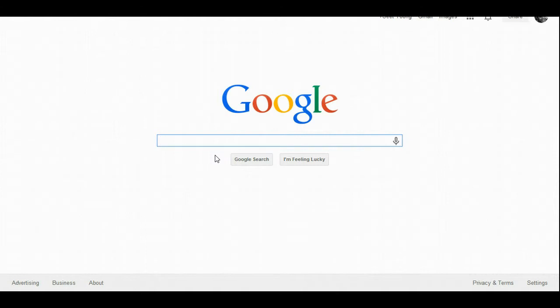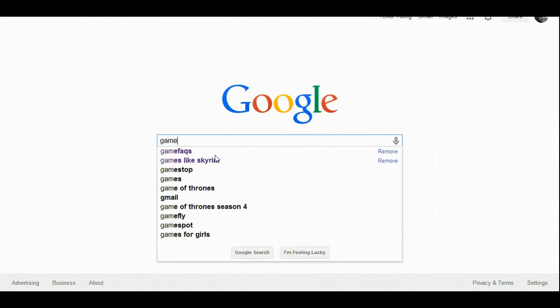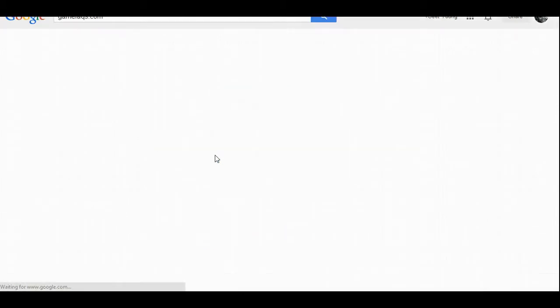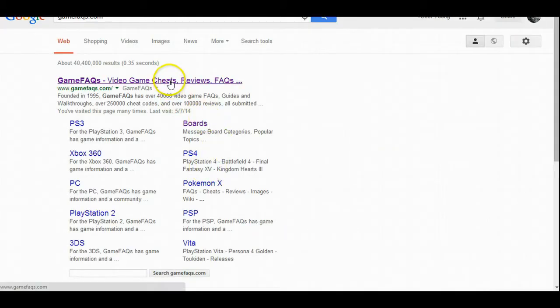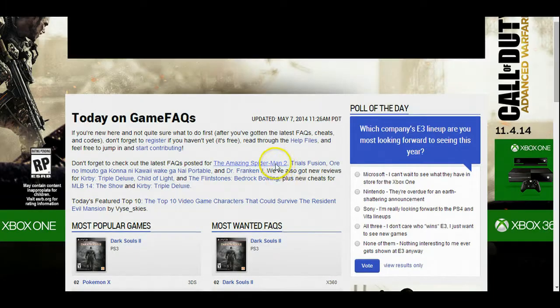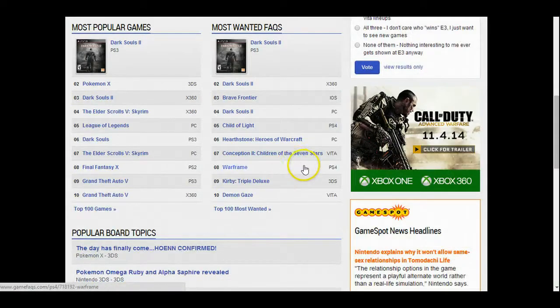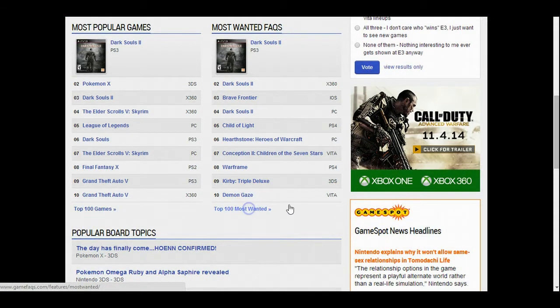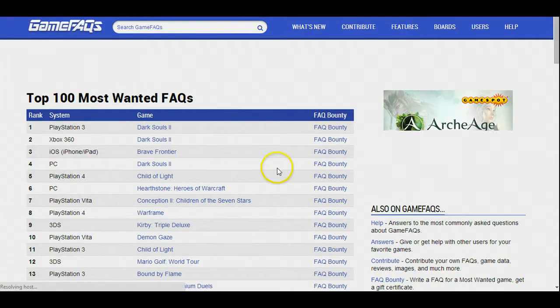One of the first things I always do is hop onto GameFAQs.com because it's one of the best places to find gems. You could find potentially very new games that haven't had a lot of coverage and you could be like a master at that game. So I always go to Most Wanted FAQs.